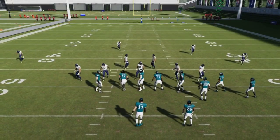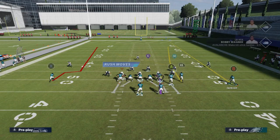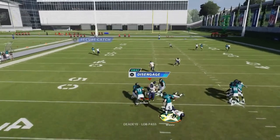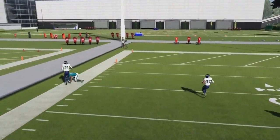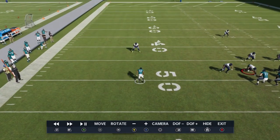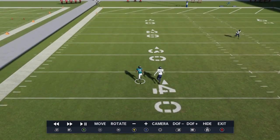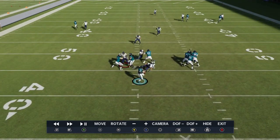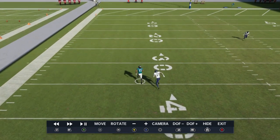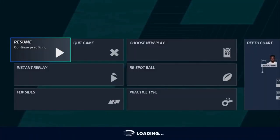Next up we got the Sluggo Scene. Motion out the B route to pull the safety in center field over, put him on a streak. The X route needs to beat the coverage. This isn't a guarantee — it depends on the corner and receiver matchup. Once you get to the point where you're even with the corner, lob it to the outside for separation. Click onto the receiver, sprint to the ball, and you'll beat that cornerback.